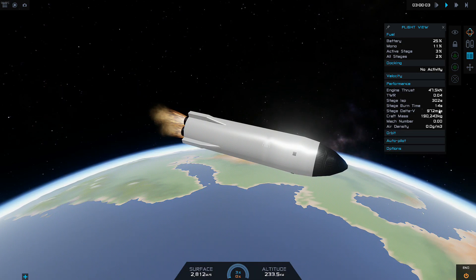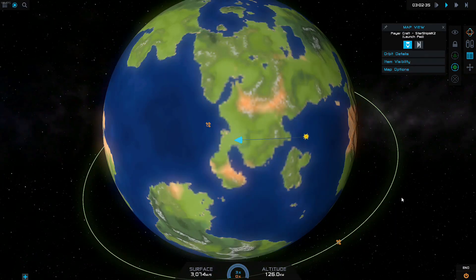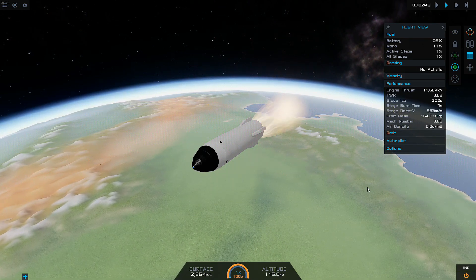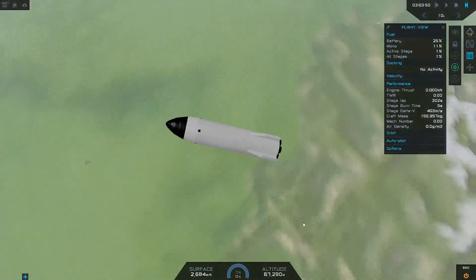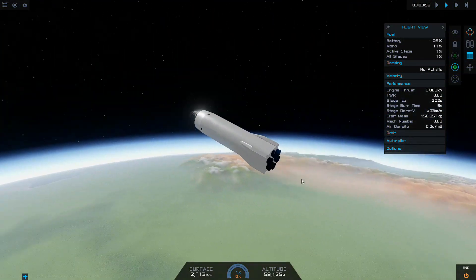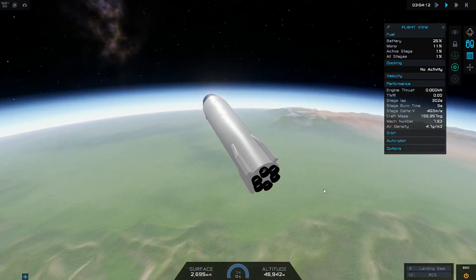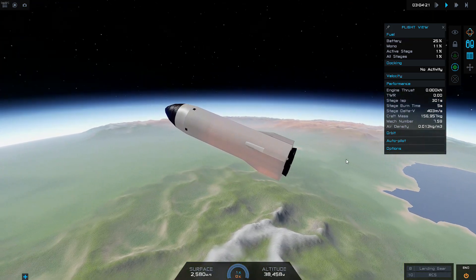How much fuel have we got left? 900 metres per second — oof. Let's see what happens. Oh, I'm miles off. Let's burn a little bit to bring that down. 400 metres per second left — oof. We're well past. Oh, that would have been quite close landing if we had got in it. We are coming in quite hot though. But no re-entry effects for some reason — why's that? Oh, here we go, now we're cooking.